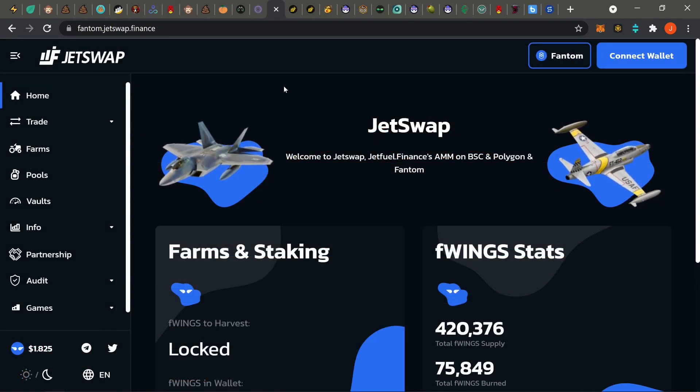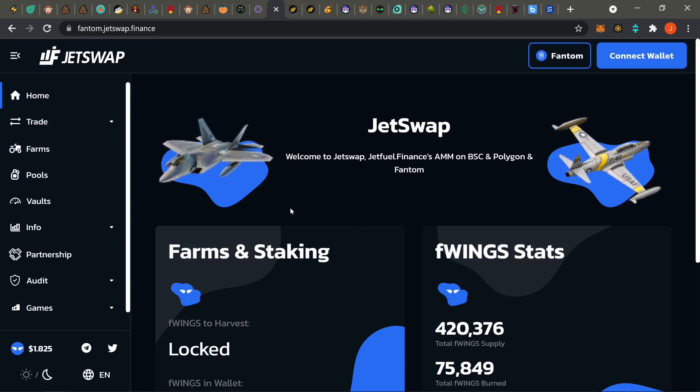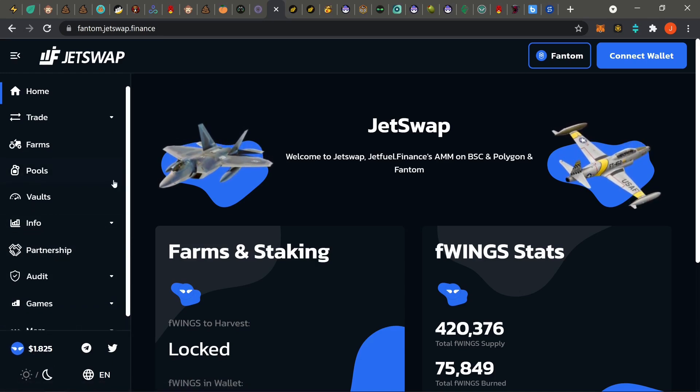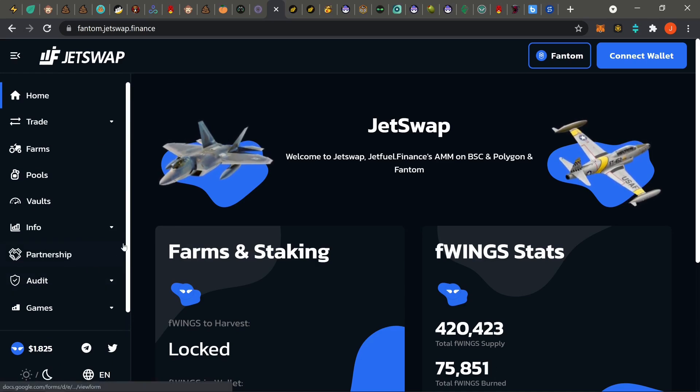Over here on Phantom, first one up is Jet Swap. Jet Swap rose from the dead a couple days ago from like $1.20 all the way back to about $2.50, then crept back down and we're sitting at $1.80. For those who took profit — shout out to you. The market was pumping so I was taking profit everywhere. Jet Swap is pretty chill. If it's on an uptrend, jump in; if it's on a downtrend, just wait. Keep an eye out for partnerships because those usually pump the price.